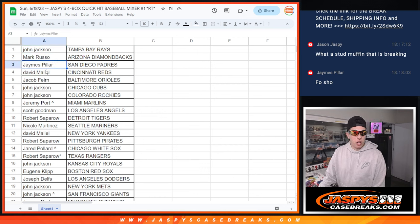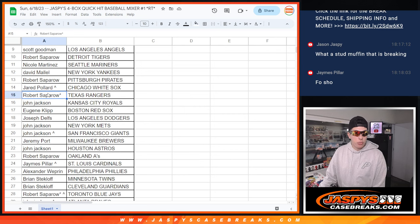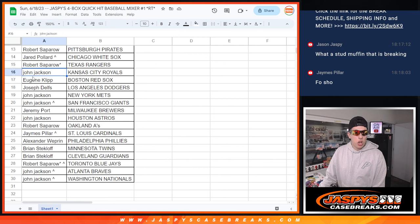Mark with the Diamondbacks. James with the Padres. David with the Reds. Jacob with the Orioles. John with the Cubs and Rockies. Jeremy with the Marlins. Scott with the Angels. Robert with the Tigers. Nicole with the Mariners. David with the Yankees. Robert with the Pirates. Jared with the White Sox. Robert with the Rangers. John with the Royals. Eugene with the Red Sox. Joseph with the Dodgers.